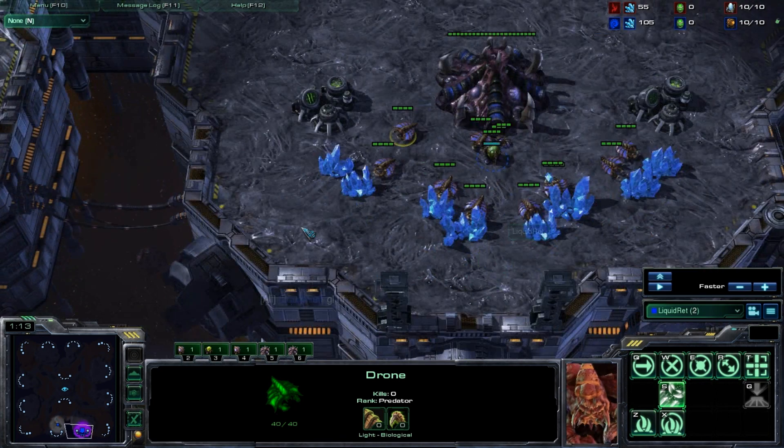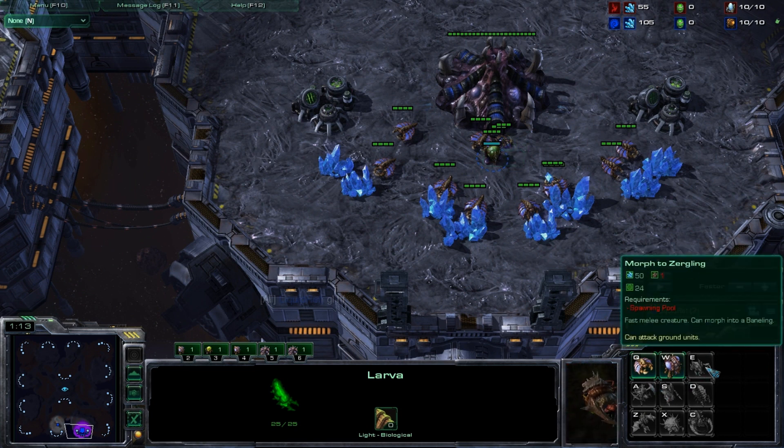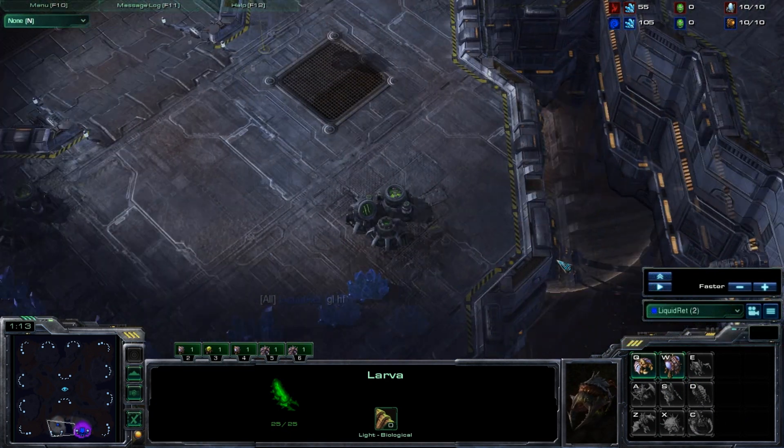If you see something like a spawning pool up, you can ask: what does a spawning pool make? Well, a spawning pool makes Zerglings. A roach warren makes roaches. A hydralist den makes hydralists. Stuff like that. So you know what your scouting information is going to mean.